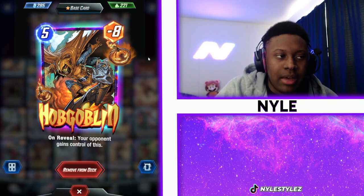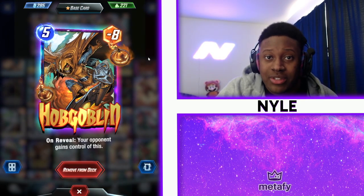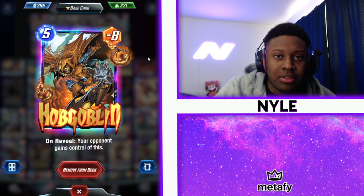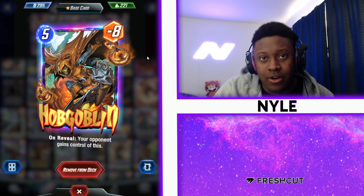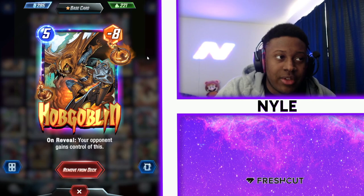The same thing applies for Hobgoblin. Hobgoblin is minus eight. Of course this is a five cost card, so you wouldn't be able to use this to negate high power you expect at a location as early. But if you expect your opponent to play a Jessica Jones, this would cancel out her boost, because she gets eight power if she skips the next turn and there's no cards played there — Hobgoblin cancels that out.